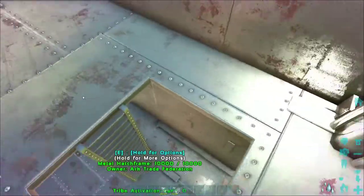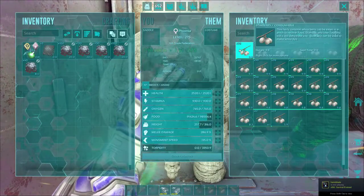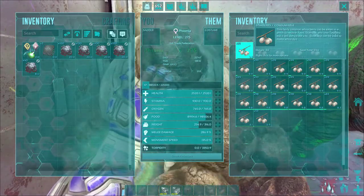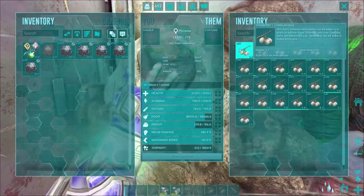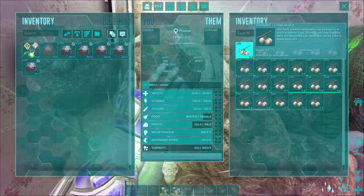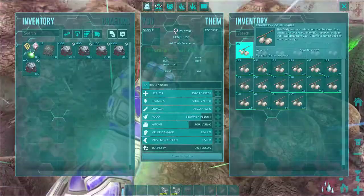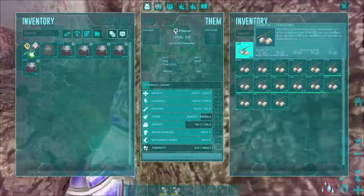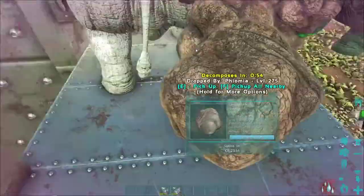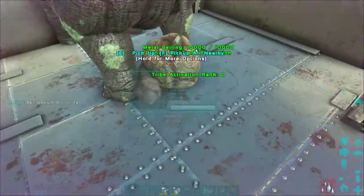That is an easy way to get fertilizer and oil using a phiomia and dung beetle. If you're having trouble finding dung beetles on your server, they're normally in caves. If you have access to Ragnarok, I like to go to the desert there — they're all over the place. Just collect large poop from your rexes and take it to Ragnarok to tame them. Just be careful with the mantises and death worms — take a dino with you to fight those off.